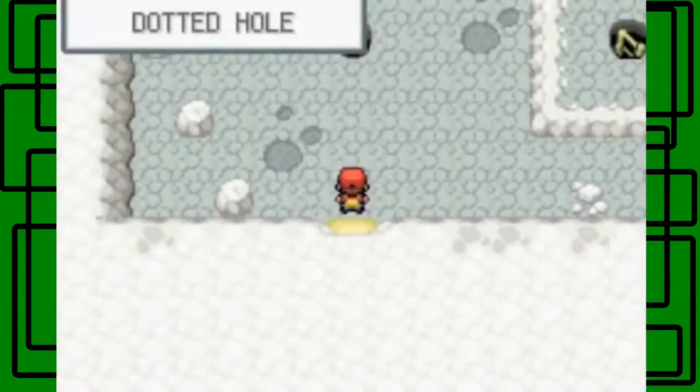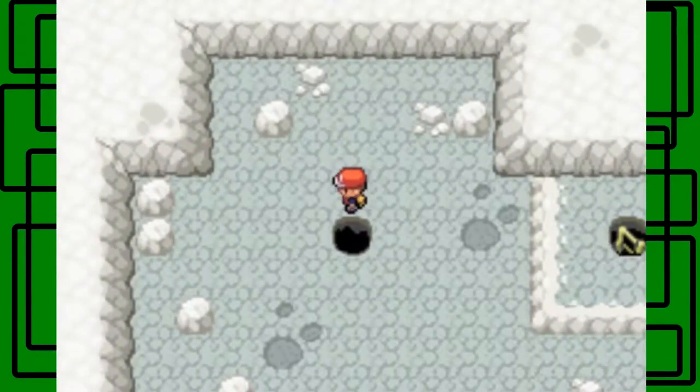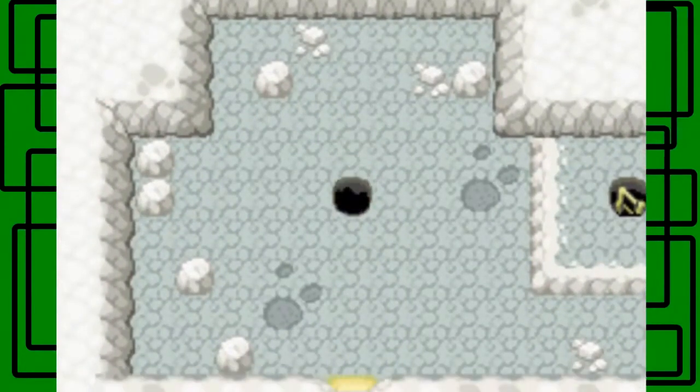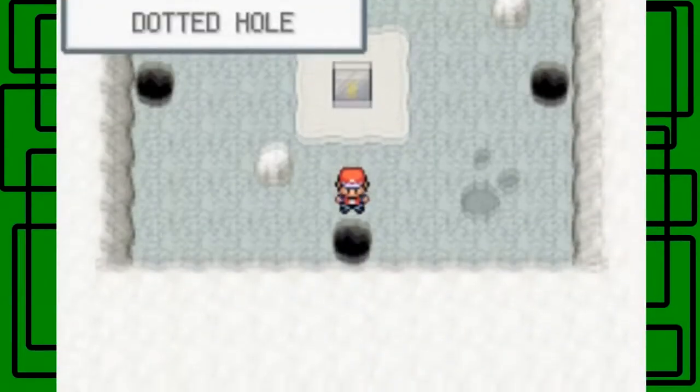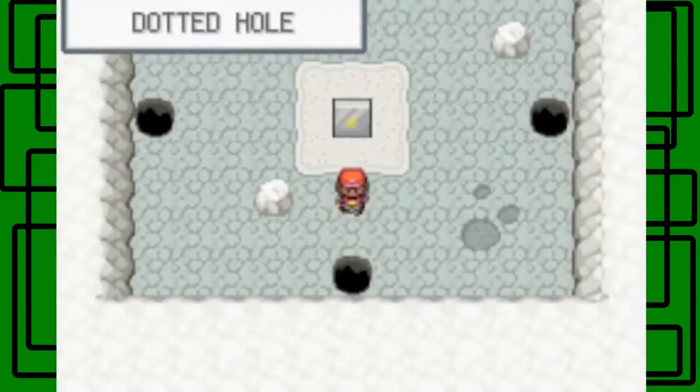Now this is a dotted hole. I don't remember the puzzle on how to get to the sapphire by heart, so it's gonna be a lot of trial and error. Go down this hole of course — do we go down the next hole? Let's go down. Okay, nope. So we know it's not down.